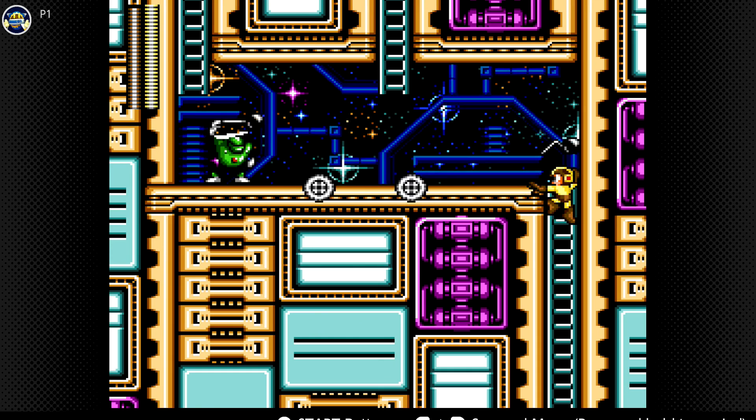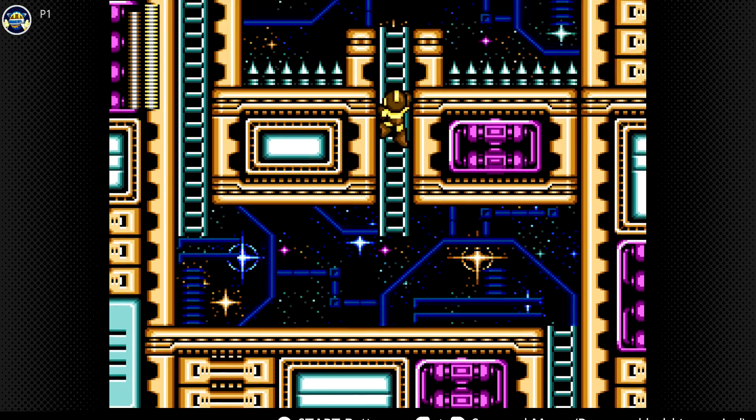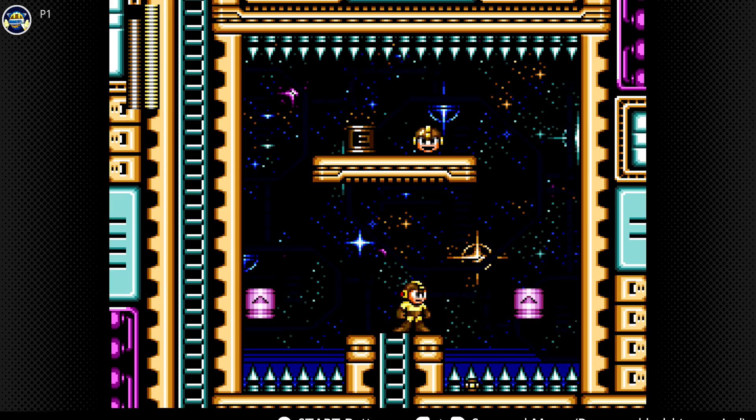So, Metal Blades are the frickin' best weapon in Mega Man. They don't take that much ammo, they're really powerful, they're spammable, they can be shot in any direction. They're very useful.